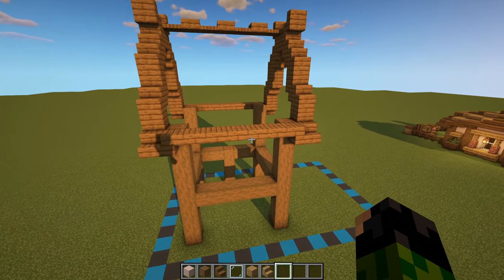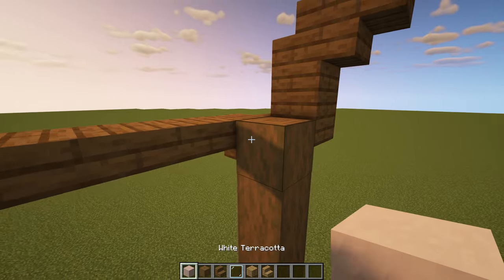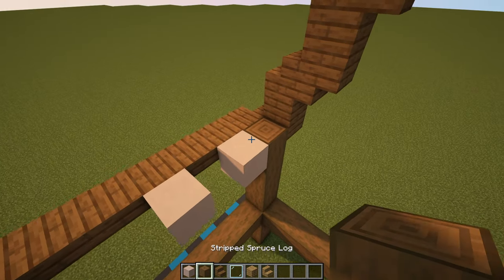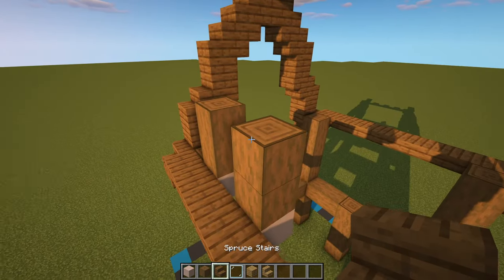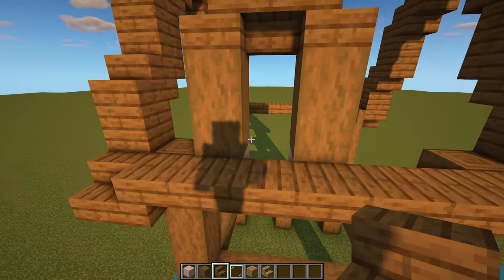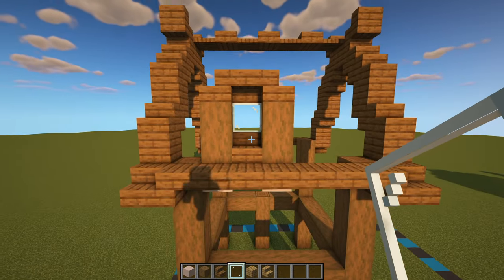Next up, we can come around to the front of the house. Just beside this top pillar block here, we're going to have a white terracotta, leave a gap of one and place another right there. On top we're going to have two stripped spruce logs, and then a spruce stair on top of those with an upside down one in the center, a regular one at the bottom, and a glass pane right there.